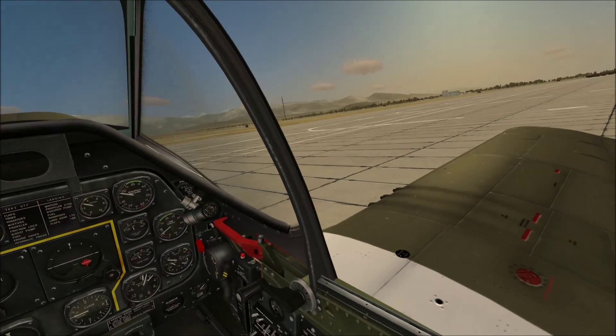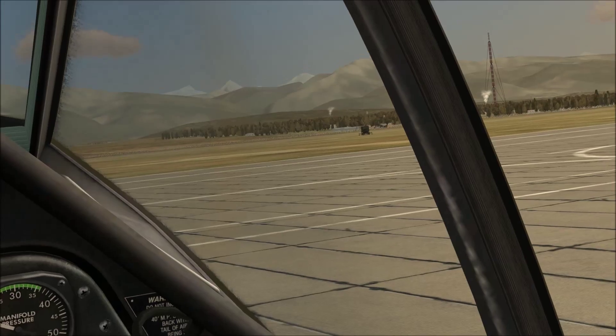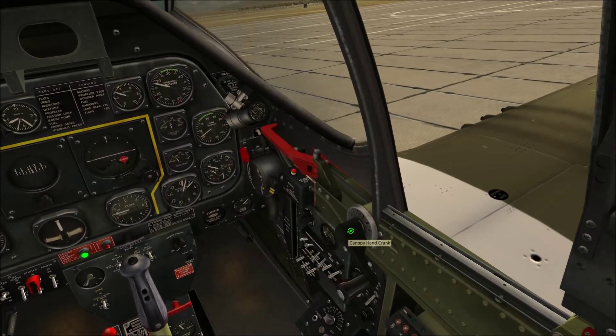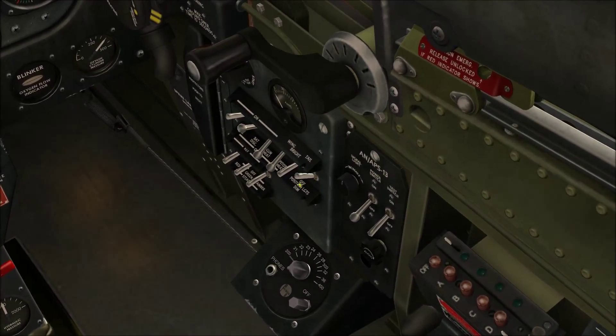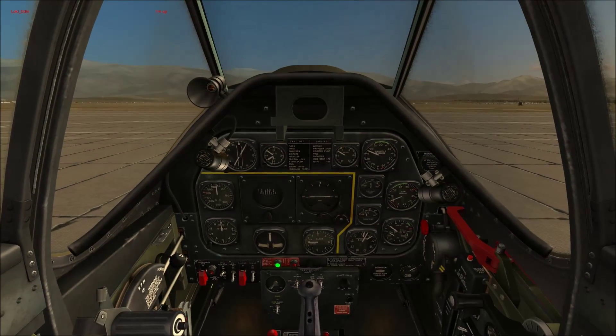That's how to start her up. And there's a P51 taking off right now. You can close the canopy — there's the canopy handle here, just use your mouse wheel, or Left Control and C. If you want to turn on your wing lights, these are all your lights here — just flick these up. Hover over them and it tells you what they are. There she is, the old girl is ready to fly.